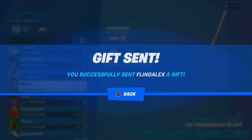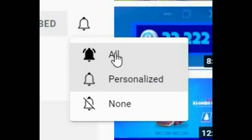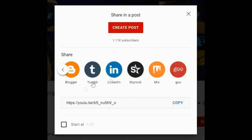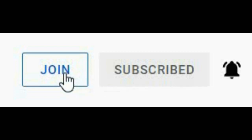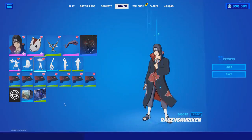All you have to do is subscribe to the channel, turn on all notifications, share the video on all different platforms, and join and become a channel member to get exclusive content.